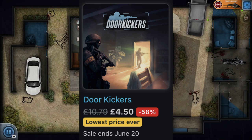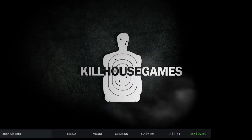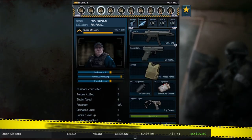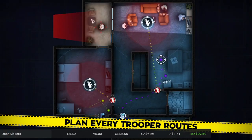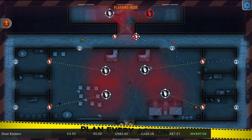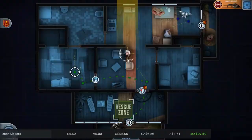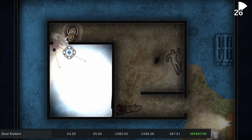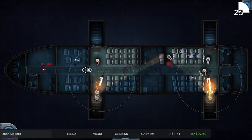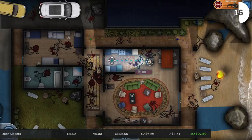Next up we've got Door Kickers. You might have heard of Door Kickers Action Squad, which you should definitely own because it's amazing. But this is Door Kickers — the top-down action strategy simulation game. It's not turn-based; it all takes place in real time and you'll have to pick out your equipment and plan your entries into rooms to breach and clear. You do have the option of pausing combat to make decisions. There are five different trooper classes — think something like Rainbow Six Siege but from a top-down perspective. It's single player only though, not an online game. It's one gigabyte to download and currently £4.50, which is 58% off and that's the cheapest it's ever been.